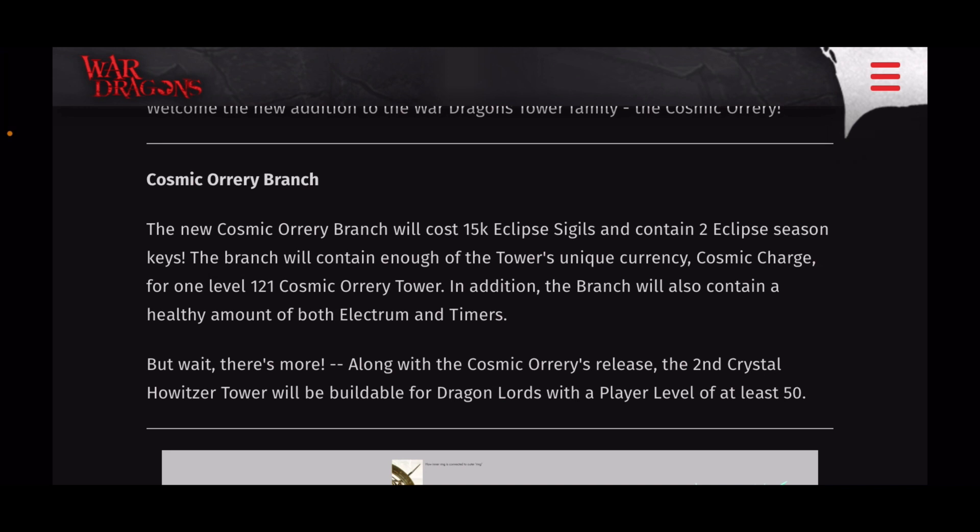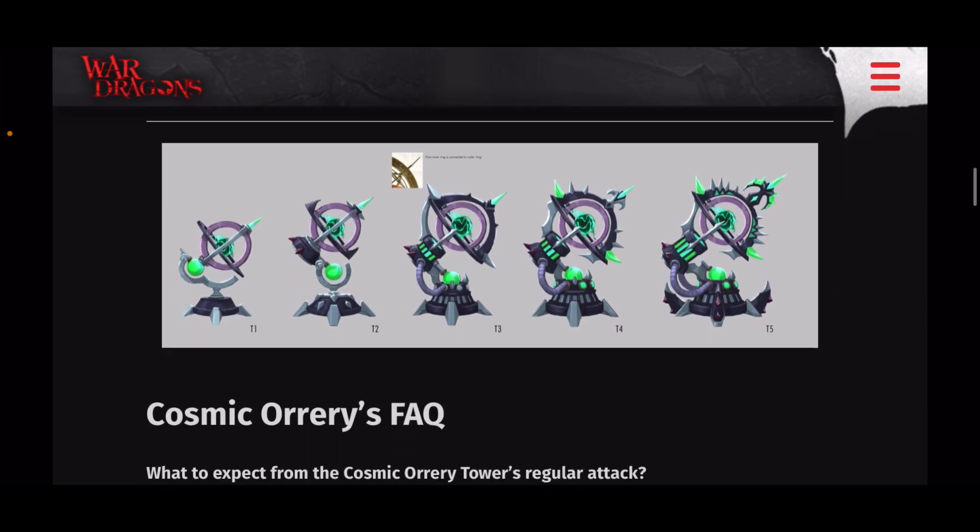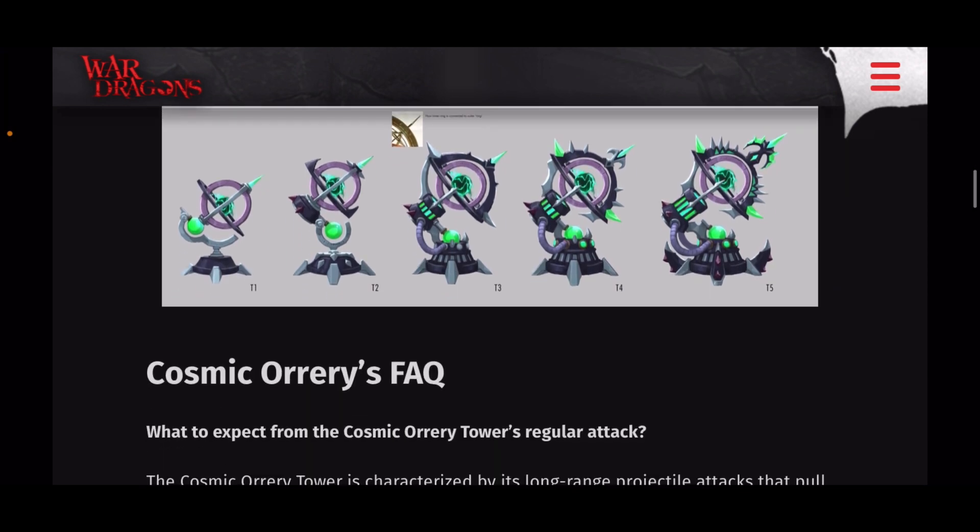In addition to Cosmic Charge, the branch will also have lots of electrum and timers. You can also build a second Crystal Howitzer tower now with the release of the event, as long as you're level 50 or higher. This is what the tower looks like at different stages.